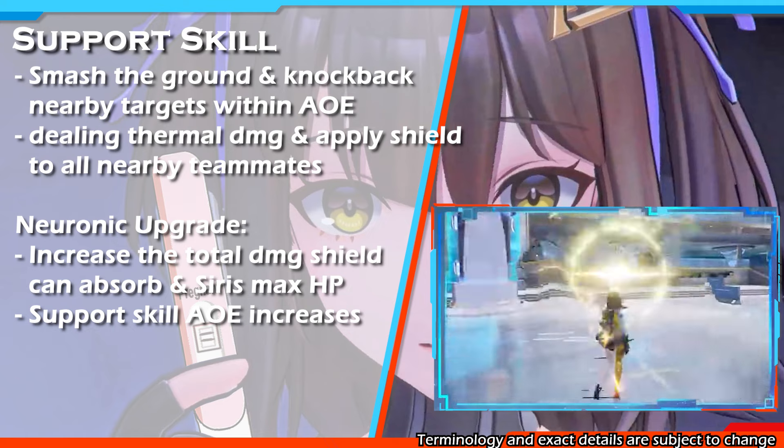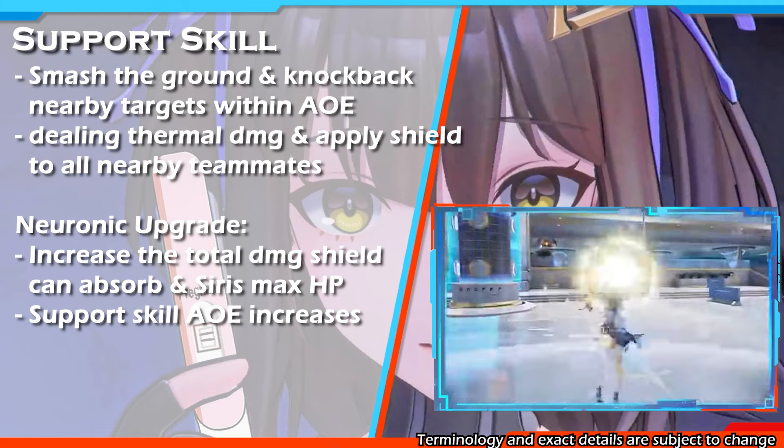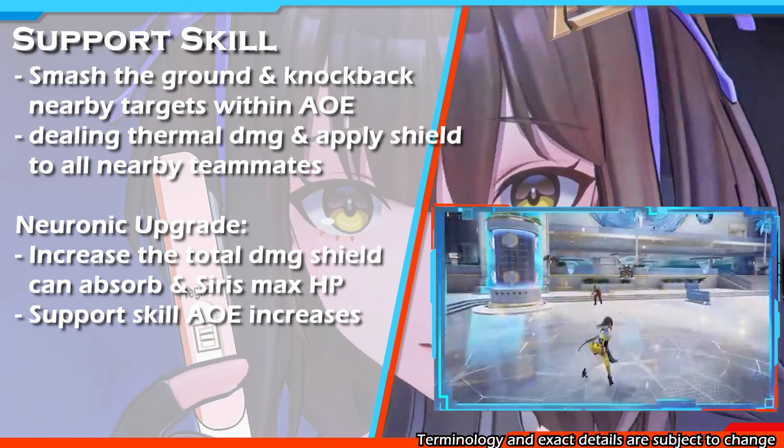Upgrading her support skill via neural upgrade can increase the total damage the shield can absorb and Siris's max HP — the shield created by her support skill is likely based on Siris's max HP. The next upgrade can increase the support skill AOE.